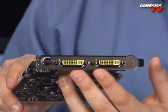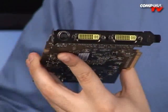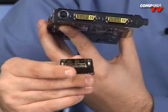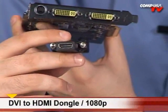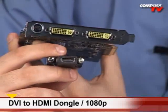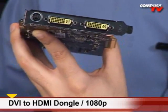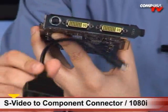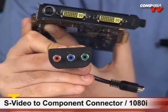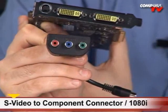On the back we have dual-link DVI. Let's talk about what comes in the box. They've included a DVI-to-HDMI adapter, which is great — that gives you full 1080p high-definition output. If you want to use a different connection for your TV, they've also included an adapter that plugs into the S-Video port and sends a component signal to your TV, giving you 1080i.